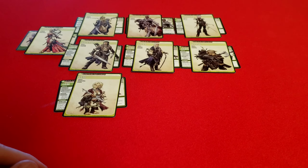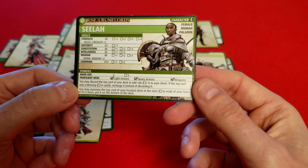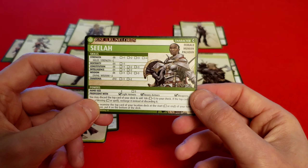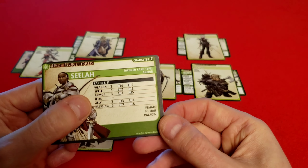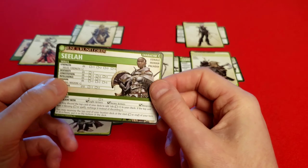The last of the expansion characters is Selah, female human paladin. She has pretty overall stats — no d12s. Selah is really invested in finding the bad guys. You can examine the top card of your location; if it's a boon, you put it on the bottom — and if you find a boon, you have to get rid of it. You can also discard the top card of your deck to add a d6 to a check. She has a lot of blessings, decent weapons and armor, and one spell — a nice balance.